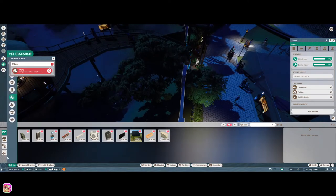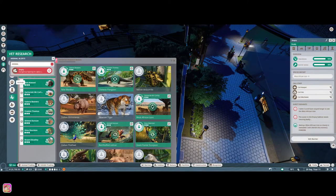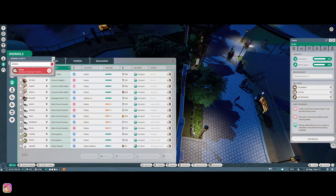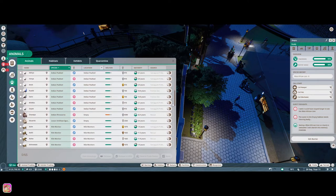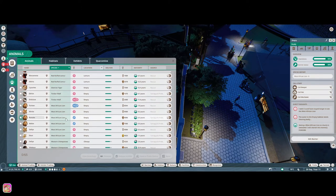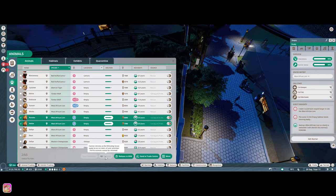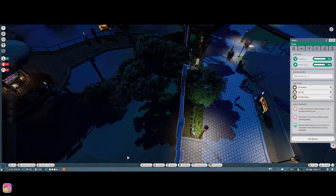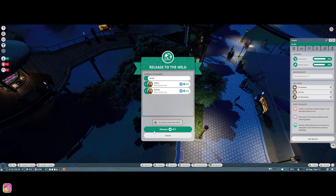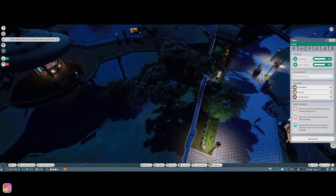We got more animals - let's go to Animals and get rid of that. We've got so many animals now, it's crazy. We've got two, so we'll just release those - that'll also help with our conservation rating, which is good, and those were pretty high values too. Let's do this - let's go ahead and get this ride finished.